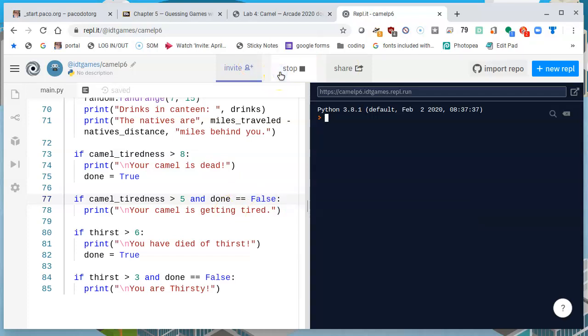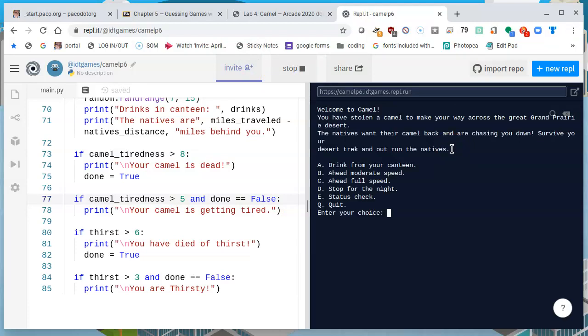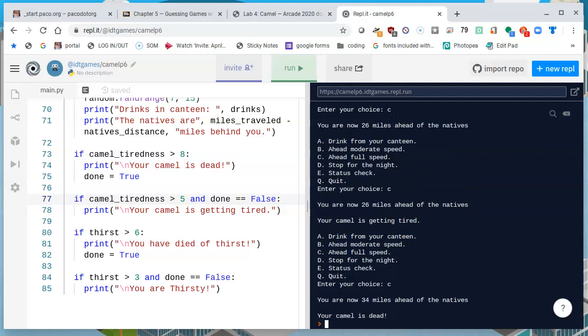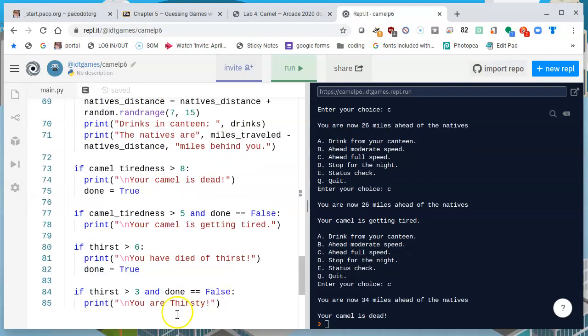Let's run this. I'm going to stop while going very fast and stop for some drinks so that the Camel is the one getting tired but the user is not getting thirsty. I can drink from the canteen with A and go ahead at full speed with C. So let's run at C until we get thirsty. Oh my, the Camel died right away. That's a problem with my logic, because running at full speed puts way more miles on the Camel — rather than going 1+1+1, we could be going as fast as 3+3+3, so the Camel gets tired really quickly.